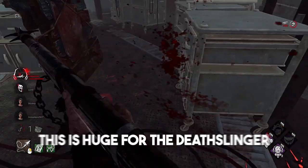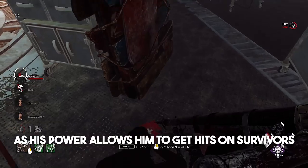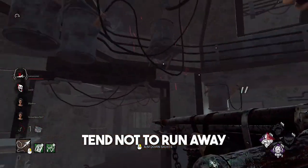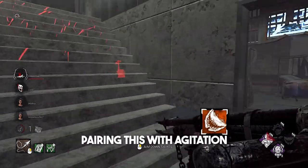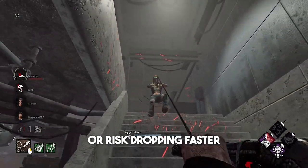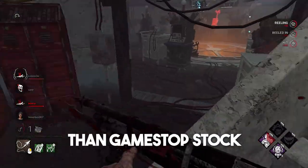This is huge for the Deathslinger, as his power allows him to get hits on survivors incredibly consistently, and survivors tend not to run away if you break their legs. Pairing this with Agitation extends its range and forces survivors who are nowhere near you to either play passively or risk dropping faster than GameStop stock.